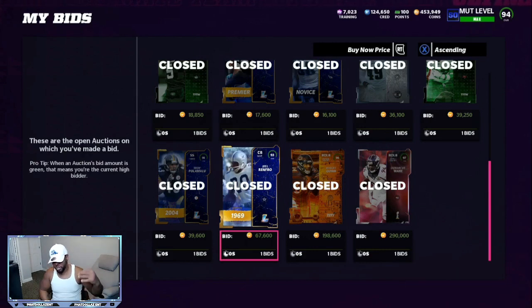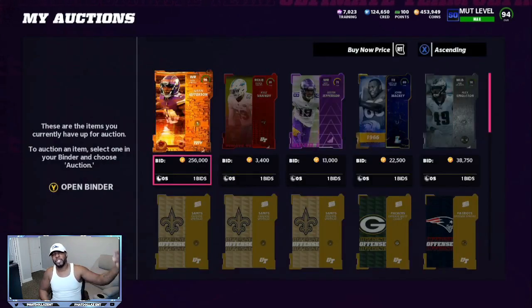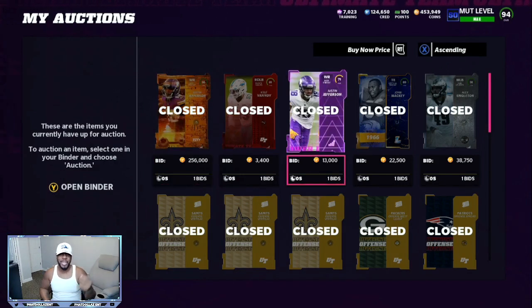When I turned around and resold my Jefferson, his price started dropping way down within about 20 to 25 minutes of completing the set. He was at 280,000, which would have given me about a 34 to 35,000 coin profit. Instead, I had to keep dropping the price, taking him down two or three times, and sold him for 256,000. Once he sold off with taxes, I broke even at about 232 to 233,000. But then I still had about a 12,000 coin profit from the playbook method combined.